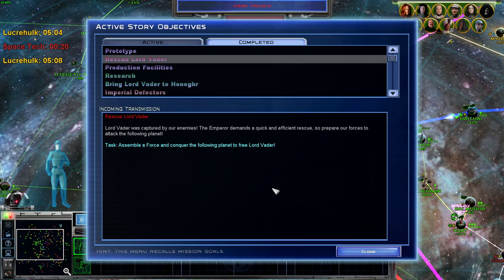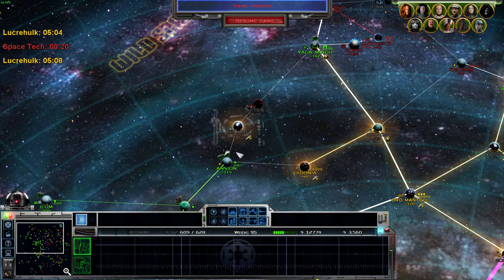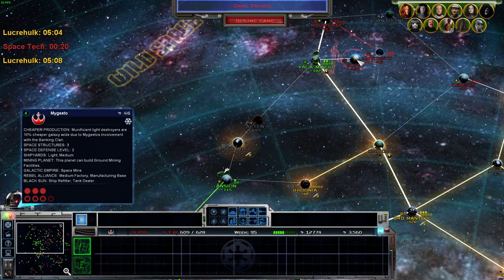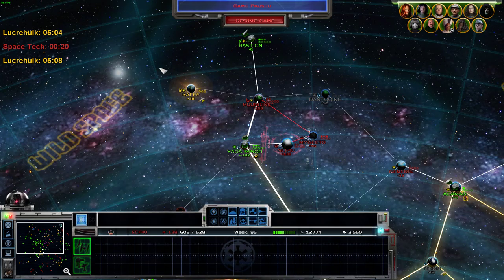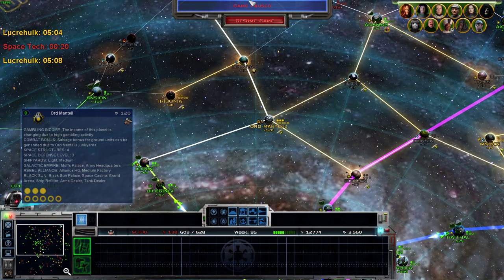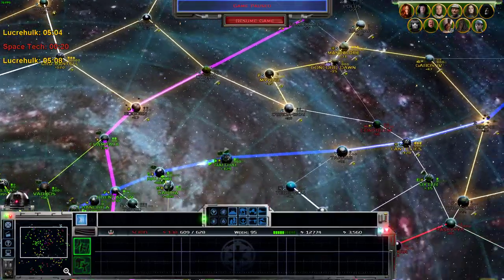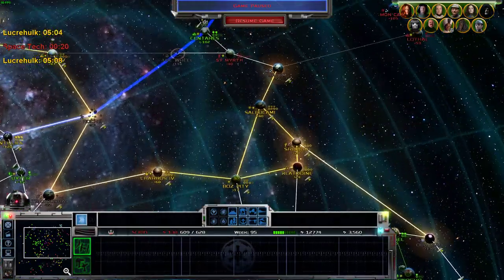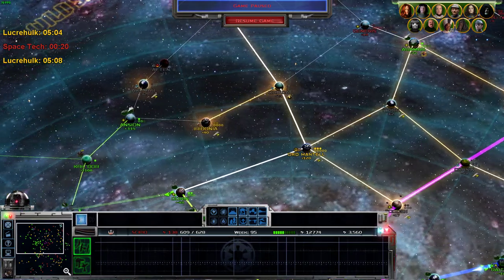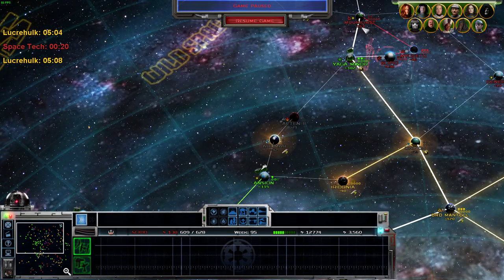I have a mission to rescue Lord Vader and Scipio. The plan is to punch through these two planets that have been blockaded this entire time, so they shouldn't have too much here. Also a mining world. Go take Scipio and possibly secure this region from the Rebellion up here. I'm not sure what to do with Ormantel or Iridonia or Ithor because I think the Black Sun has a route all the way here — this is all Black Sun territory.